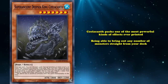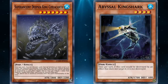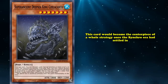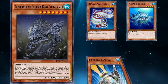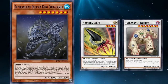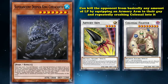For how old this card is, Coelacanth packs one of the most powerful kinds of effects ever printed, being able to bring out any number of monsters straight from your deck. The only things holding this card back were that it's a high level monster with no inherent summon condition, and that fish monsters were incredibly lackluster even back then. Still, being able to tutor for 4 was enough of a reward to lure several players to try and make it work. This card would become the centerpiece of a whole strategy once the Synchro Era had settled in, in the so-called Fish OTK. The usual combo would be to use Coelacanth to bring out Royal Swamp Eel, Metabo Shark, Fishborg Blaster, and Oyster Master. The biggest conversion for all of this fodder was the Armory Arm Colossal OTK, which can kill your opponent from basically any amount of life points by equipping Armory Arm to their monster and repeatedly crashing Colossal Fighter into it.